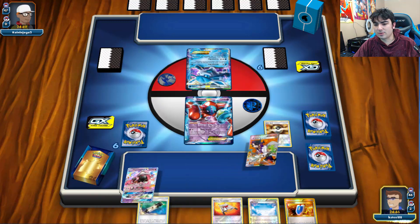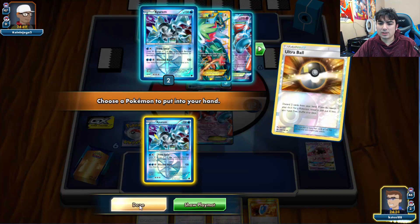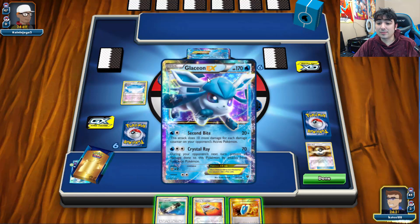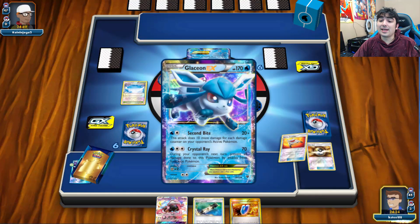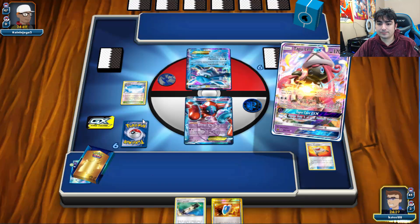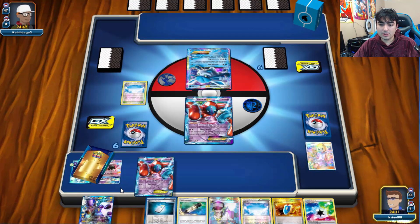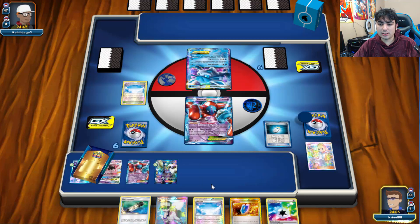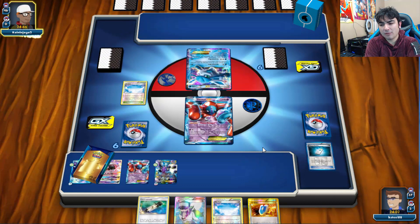We Ultra Ball away Joltwick and Lele since we have Rescue Stretcher in hand, search for Kyurem, and drop Skyfield. Opponent has Glaceon — Prevent Damage by Evolution — but Crystal Ray will do nothing this game. We Lillie for six, attach Plasma Energy to Kyurem, attach Lightning to Thunderous, and pass. Overall not a bad start.